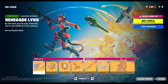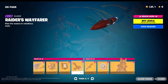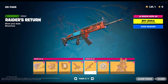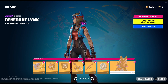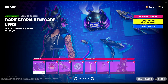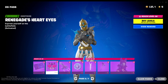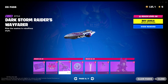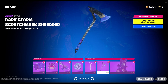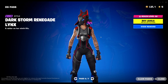Renegade Lynx — the High Explosives callback there. Renegade Rust Cat. We got a banner icon. Raider's Wayfarer. Raider's Return. Renegade Lynx — wow, never thought I'd see anything like this before. Dark Storm Renegade Lynx — that's another loading screen callback; I remember what that one used to be. Renegade Heart Eyes. Dark Storm Raider's Wayfarer. Scratch Mark Shredder. Dark Storm Renegade Lynx — yeah, that's a nice style right there.